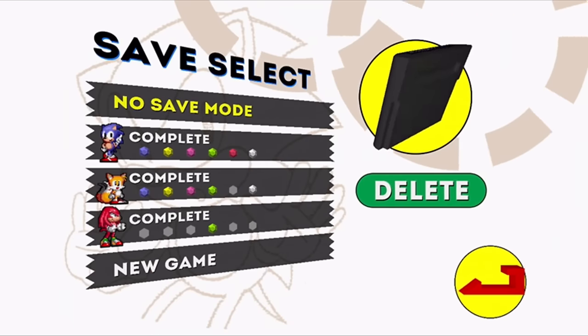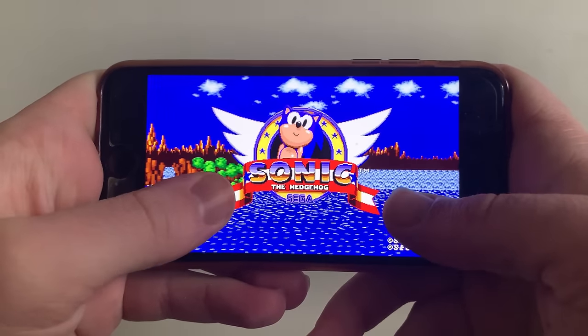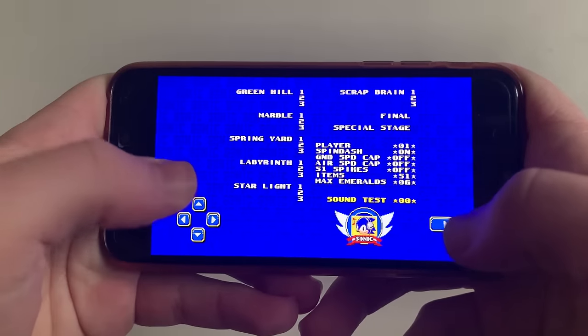When you go to the file select and choose no save mode, when the Sega logo appears, quickly press each letter of Sega in order and you will hear a ring sound. Once the title screen appears, hold both thumbs on either side of the screen, and the level select will open.